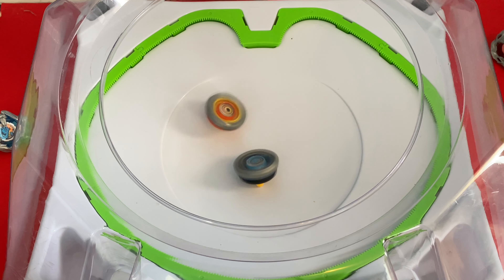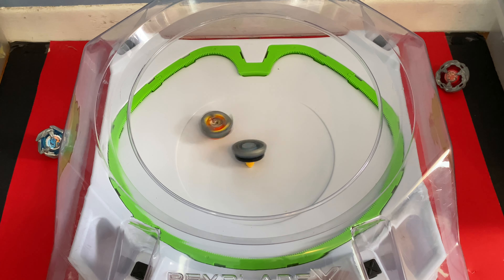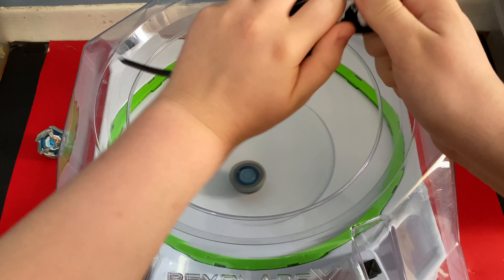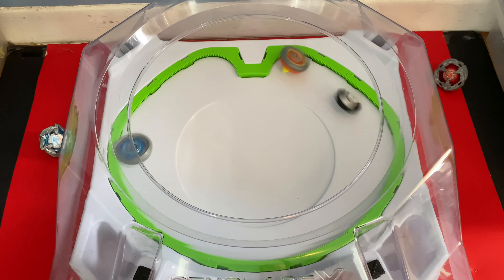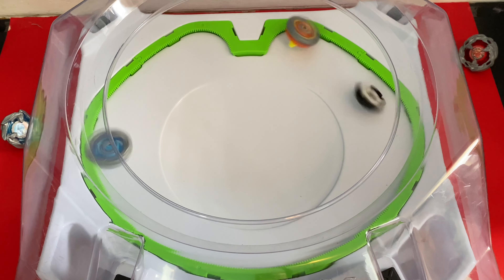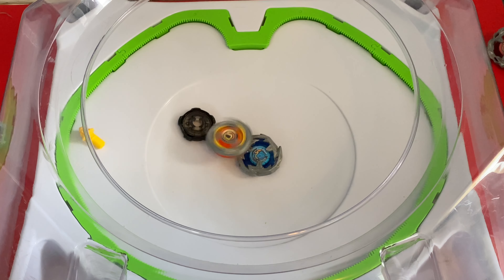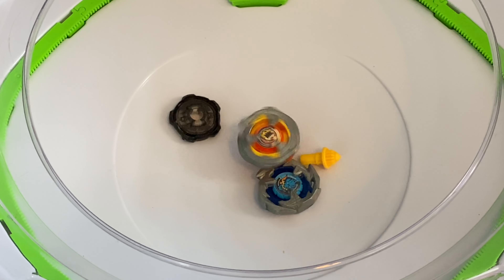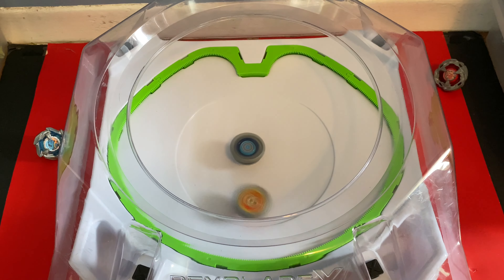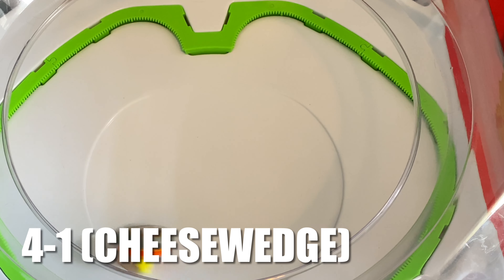Wow, Shark Edge being deathly as usual. The recoil is scary here. But it flips over cheese wedge. And that is exactly why you gotta be careful with defense types and be-blades. Needle is a good bet, but when that happens, not so good. And an extreme finish, making cheese wedge the winner.